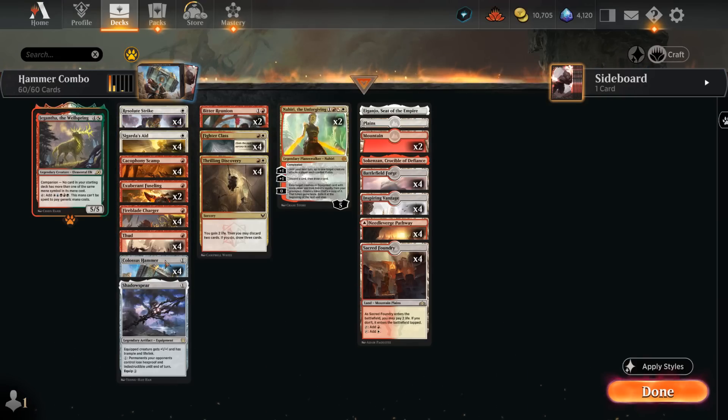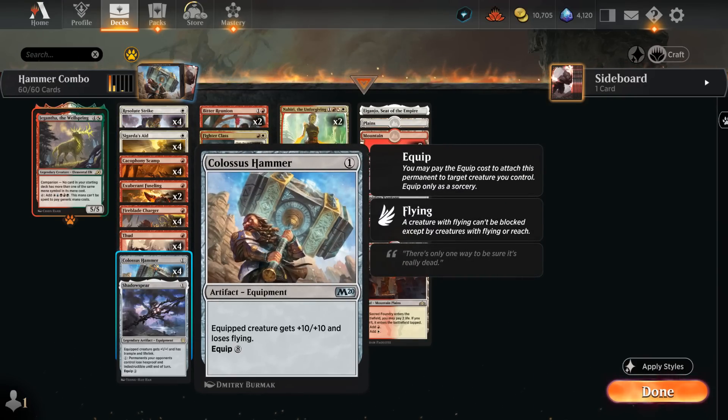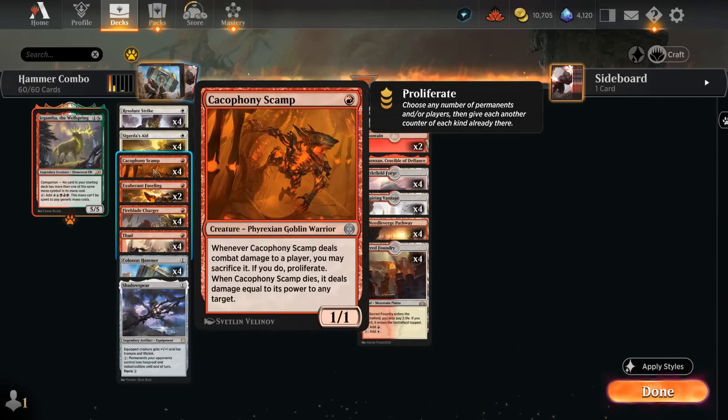So now we can play our Colossus Hammer at instant speed and attach it to a creature right away, which is how we can set up a turn 2 kill in this deck, thanks to the new Cacophony Scamp — a 1-mana 1/1 warrior, important for Resolute Strike. When it deals combat damage to a player we may sacrifice it; if we do, proliferate. We don't really care about proliferate, but being able to sacrifice it is a huge upside, because when the Scamp dies it deals damage equal to its power to any target.